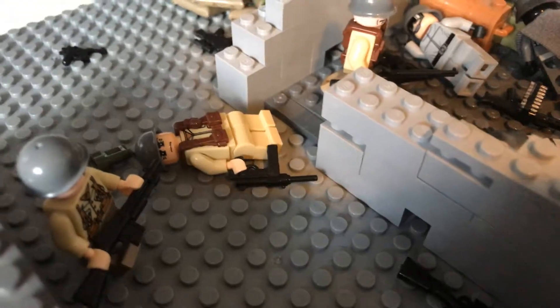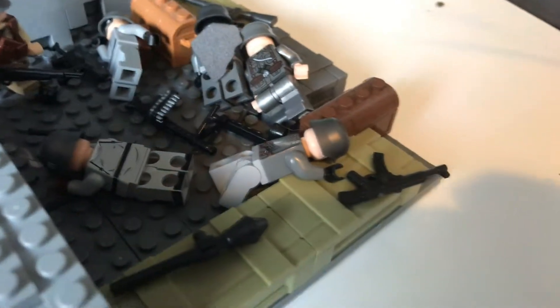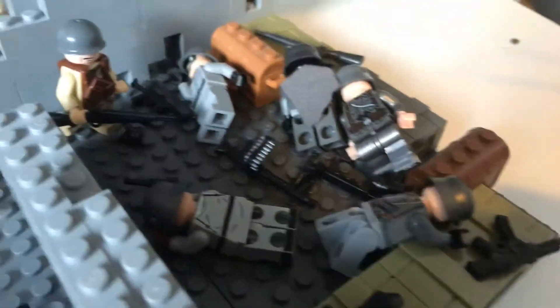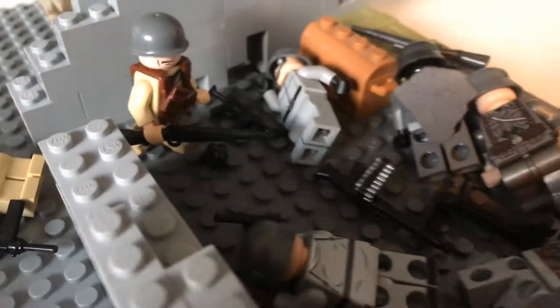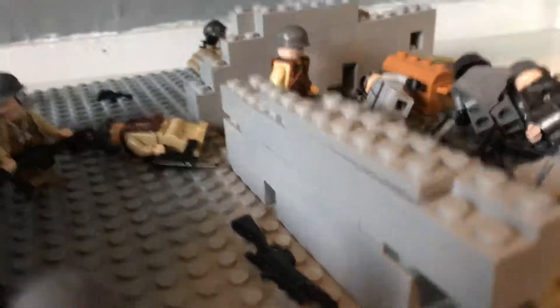As you can see, this guy here has clearly died. He must have gone in here expecting it to be empty, just to find a load of Germans. So his friend threw in a grenade, which you can see there, and it's thrown them all to the side — they've all dropped their weapons and are dead. But this guy just decided to come in with his weapon and check it out, make sure they're all dead.